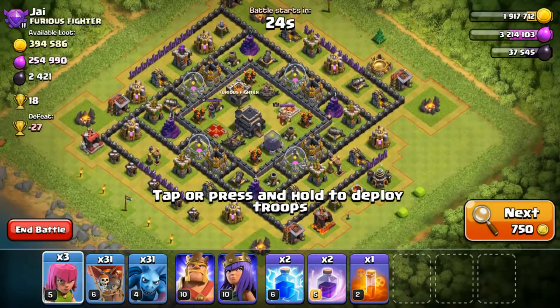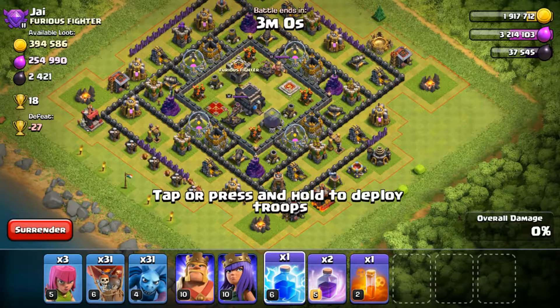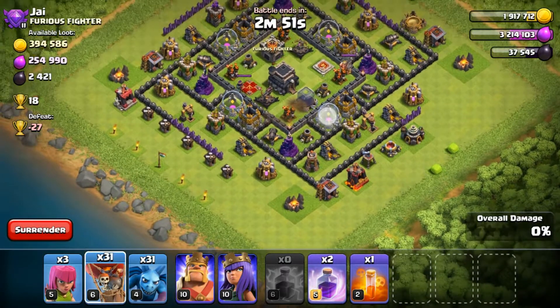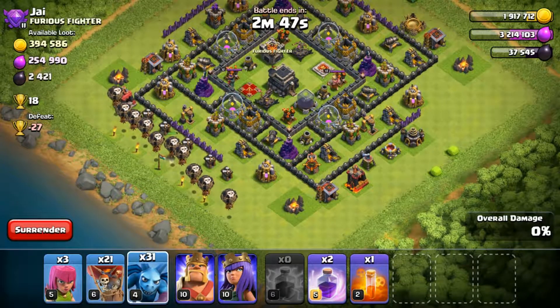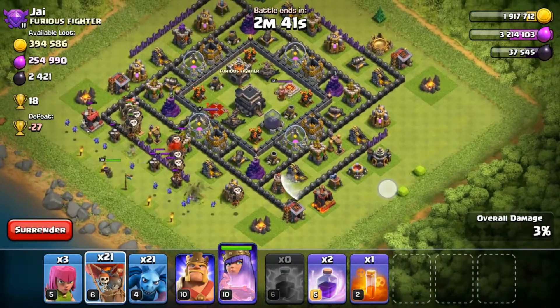You don't want to go from the Archer Queen side for obvious reasons. What I'm going to do is use everything all out right here - I'm going to go lightning on this air defense. As you can see he doesn't have much in his collectors, so we're going to go for the collector, spread it out right here and go minions behind that. Since the Archer Queen is here, we go this way.